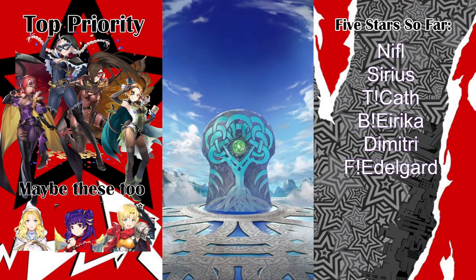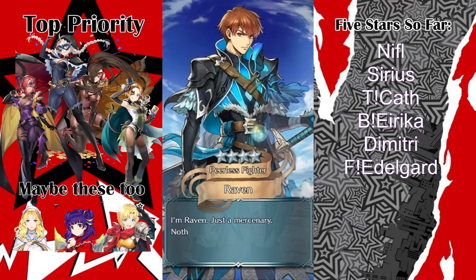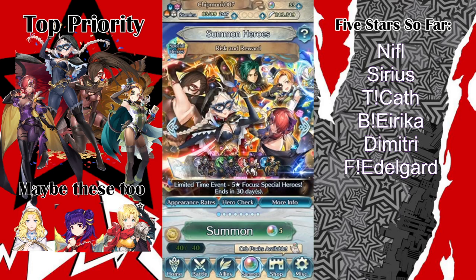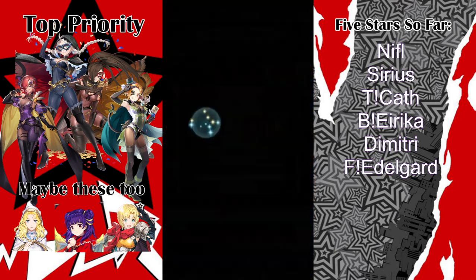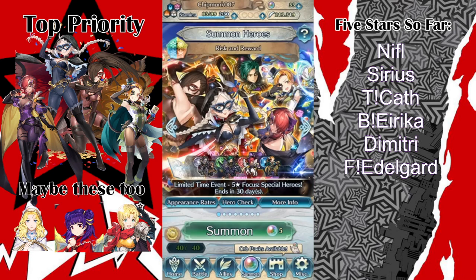Let's finish it off strong with a not-a-3-star. A 4-star — we win. Is it Soph? It's not. But that's okay. Awesome — no pity rate. I got Kath. I didn't get Layla, which is okay. But I will be sparking for this duo. And I gotta say, that was a very, very nice summon session.